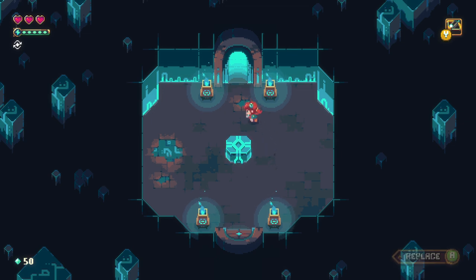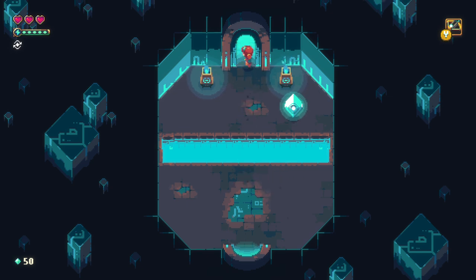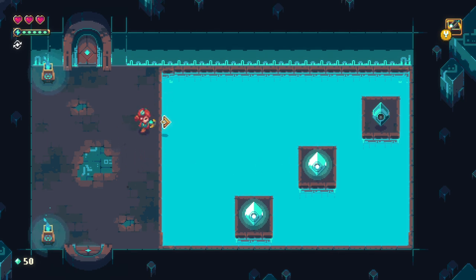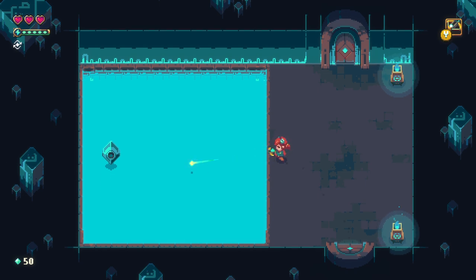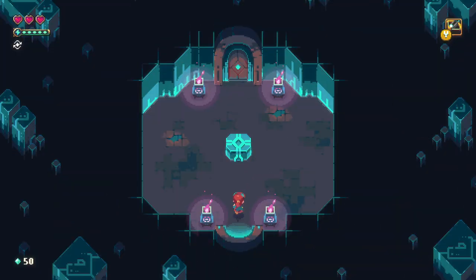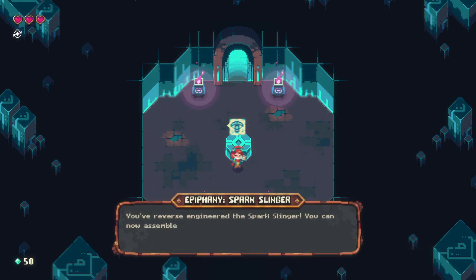Is it rapid fire? Yeah, rapid fire. Hopefully it doesn't have ammunition — just wasted a bunch of it. The trick is to shoot where it's going, not where it's at. You've reverse-engineered the Sparkslinger — you can now assemble it in a workshop. Hey, we came out of there!